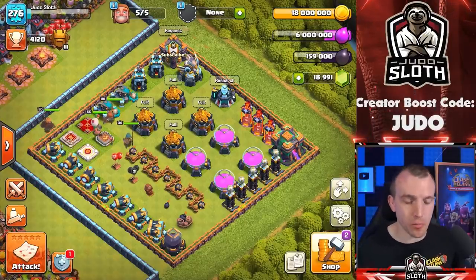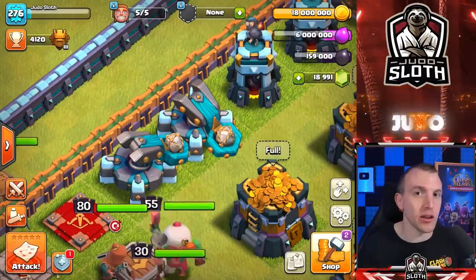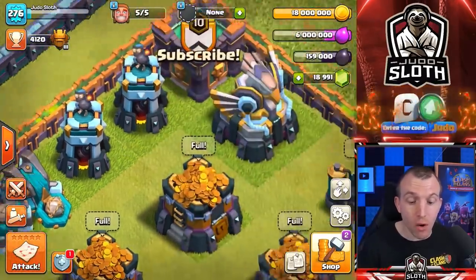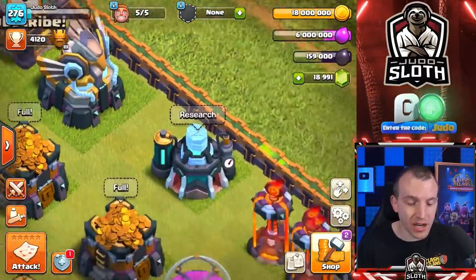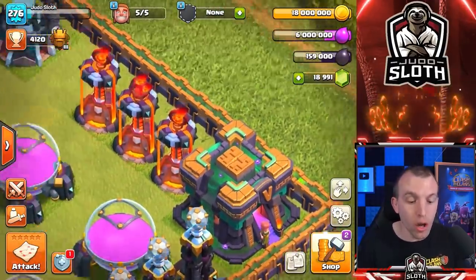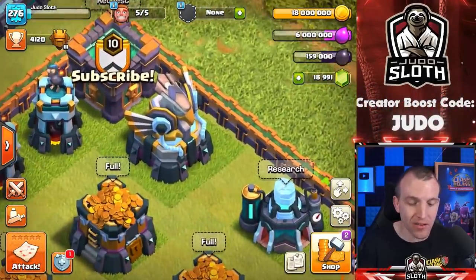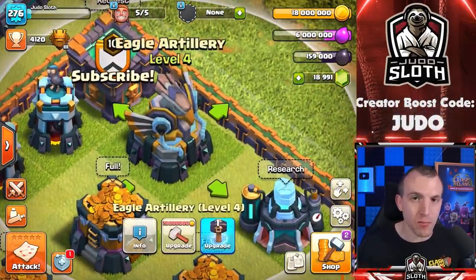Enough about what is not getting upgraded — let's focus on what is, show you the stats and what they look like. Arguably the stronger defenses are the Scattershot, the Eagle, and the Inferno Tower. Remember the town hall will make your base a lot stronger — you're not getting extra clan castle troops on defense, but let's go ahead and upgrade them all.